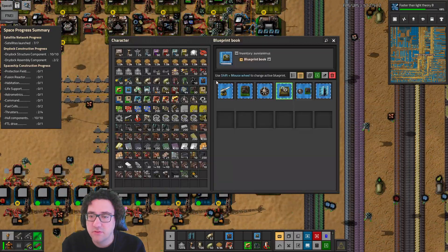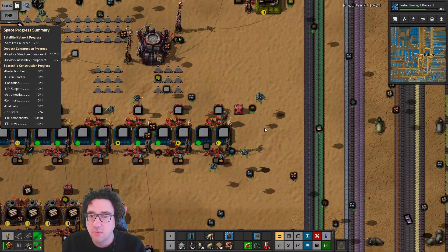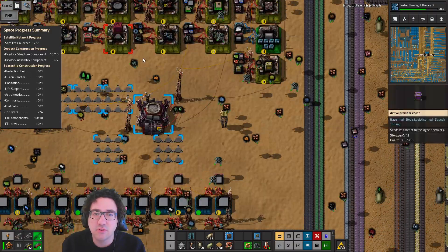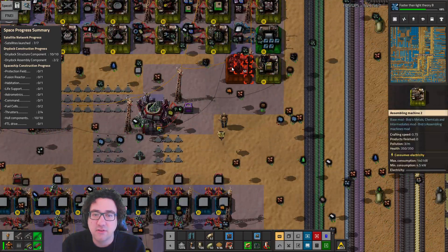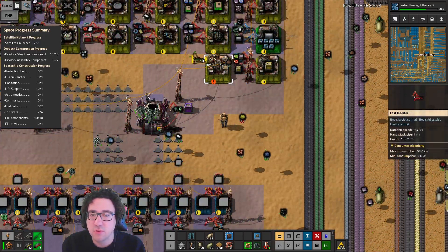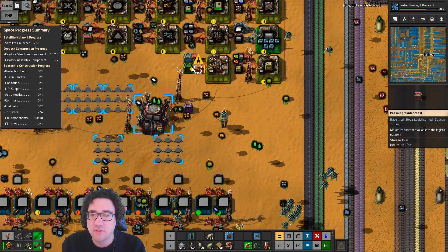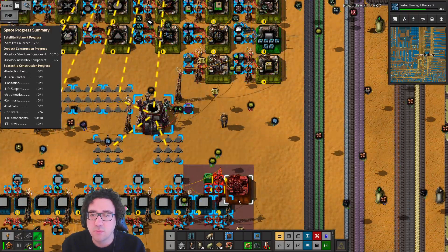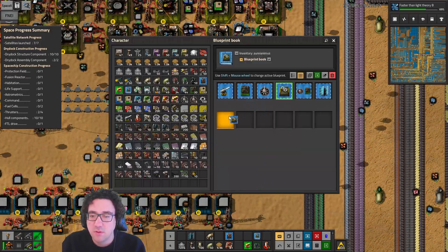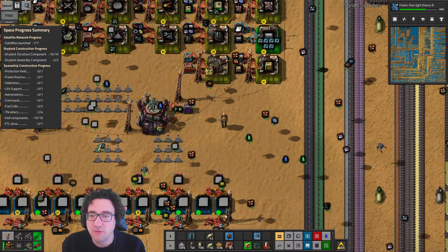This blueprint is sucky — let's just delete it. That was a kind of critical chest so let's put that back. Let's try that again — we're gonna do you guys, we're gonna do this, this, this and this. I'm gonna add you, put this in my small blueprint book and delete you.